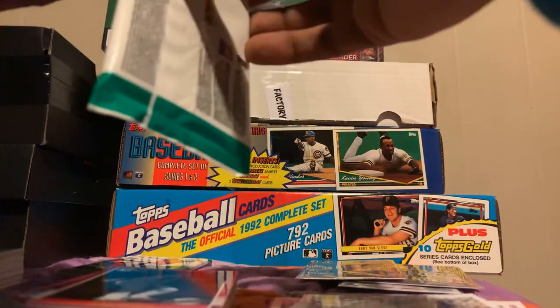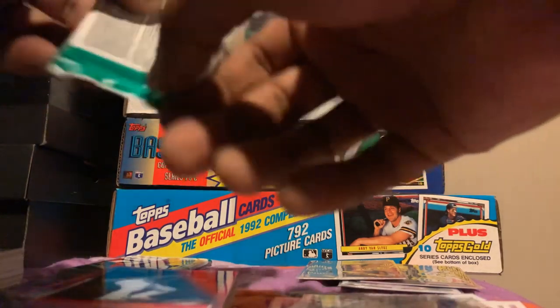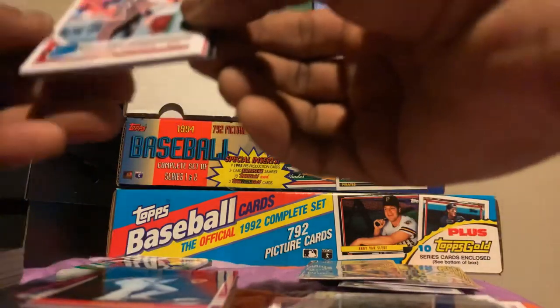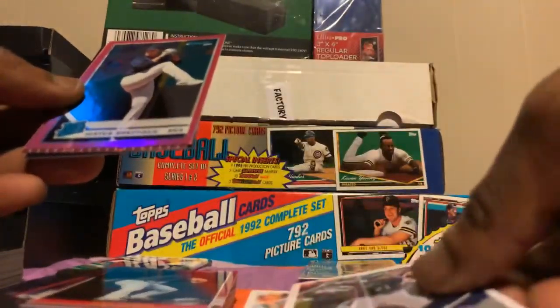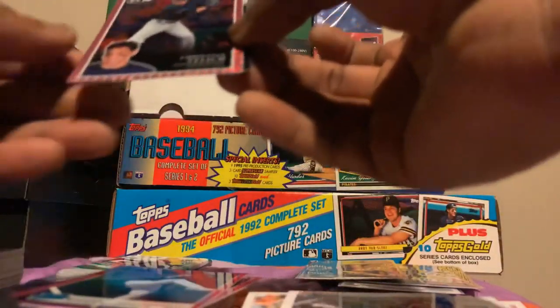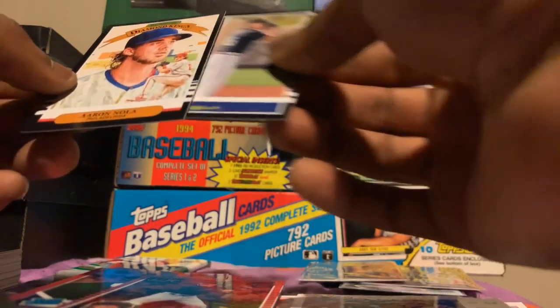Last two packs. Mookie Betts, Mookie Betts, Nomar Mazara. Rated rookie Dakota Hudson, Nelson Cruz. Justin Sheffield — got the base of that too. Christian Yelich fireworks — nice. Rookie card Kobe Bubic and Diamond Kings Aaron Nola.